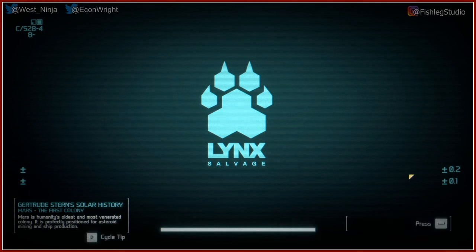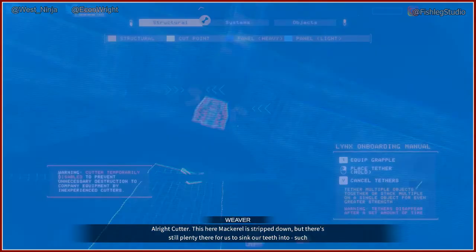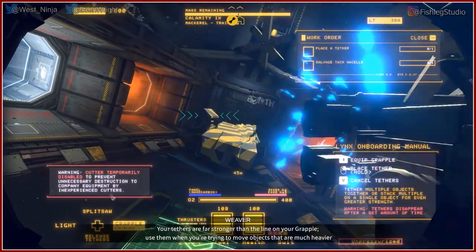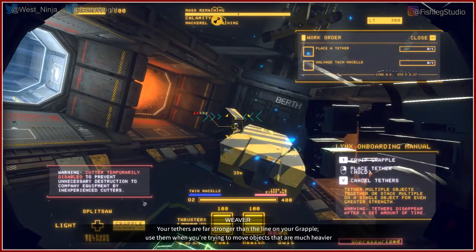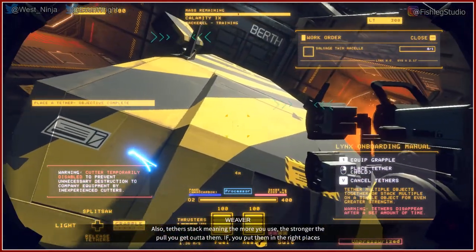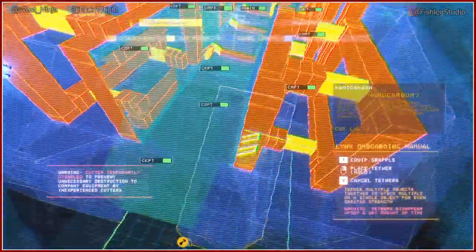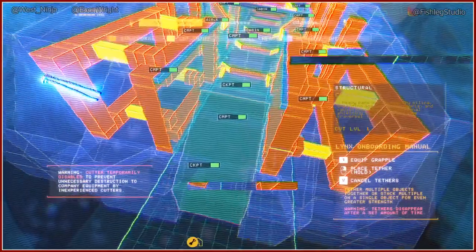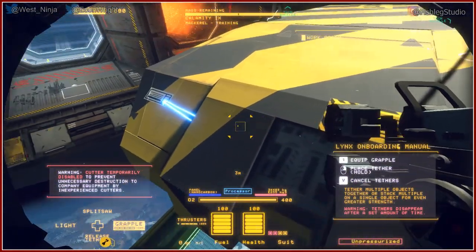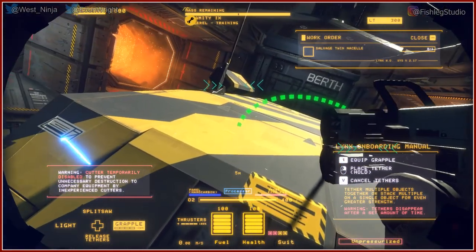How do you refill oxygen? That little computer screen right there — you buy it? Yes. Place tether. Because this is the tutorial, you have infinite tethers. In theory, if you wanted to, you could tether the entire ship into the furnace. You right click and hold, then tether to something else like the furnace or whatever.